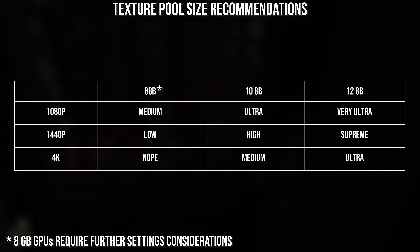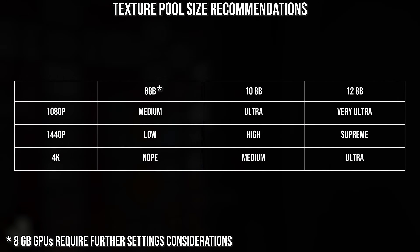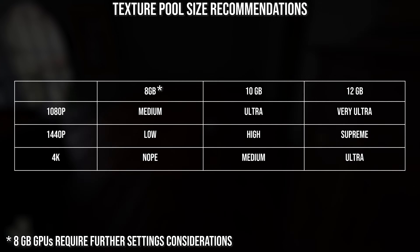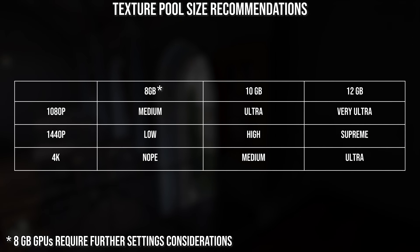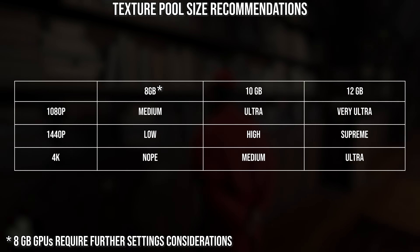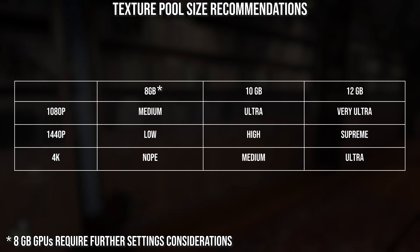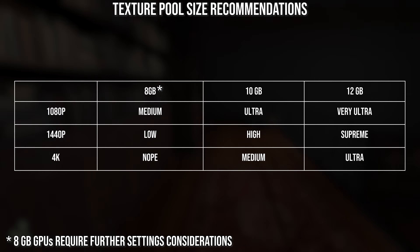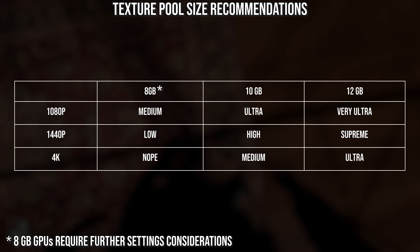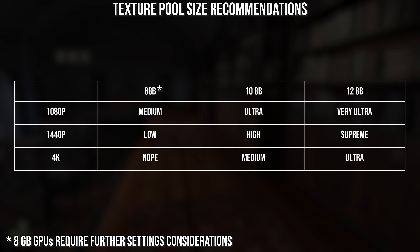If you're on an 8 gigabyte GPU, you'll want to stick to the lower settings even at 1080p. With 10 gigabytes on an RTX 3080, you'll want to use the high texture setting at 1440p or medium at 4K. For 12 gigabytes, you can technically run the game's supreme setting at 1440p, but you will have to drop down to ultra at 4K.